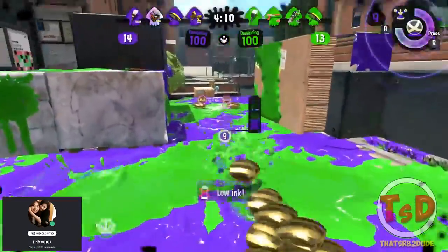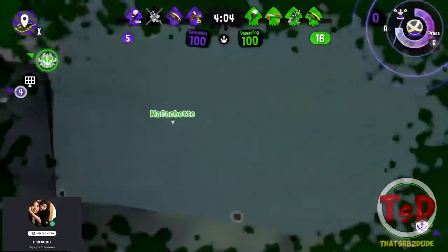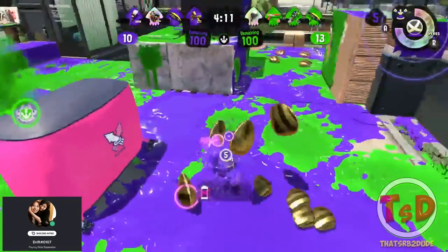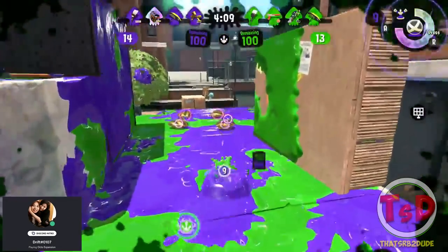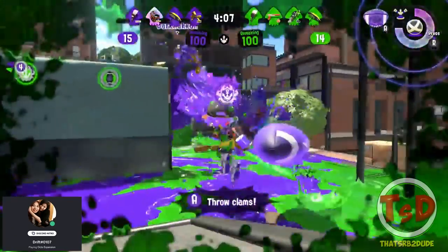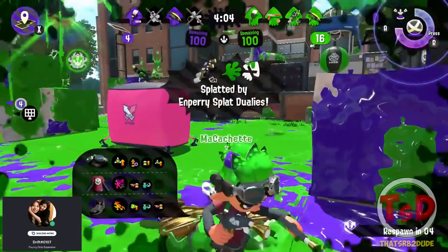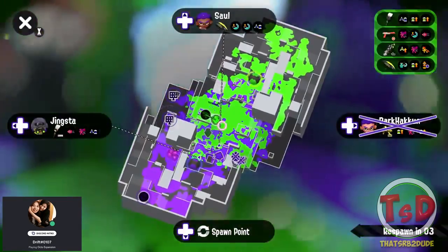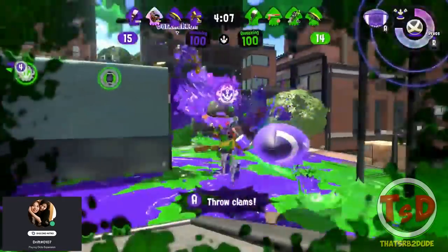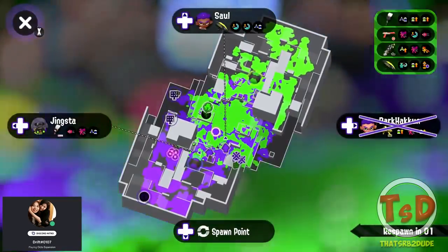The next thing I want to point out is noticing when to go in for clams. During this point you rushed into the middle when there were already two people there on the other team, going for these four clams. This is not the play to make. You do not want to make plays like this, especially once the enemy team on Ink Block has map control in the middle. Collect clams once you already have some control of the map or you've taken two people down and have a man advantage. With this play you were punished — they noticed you drop down, rushed you, and you died.